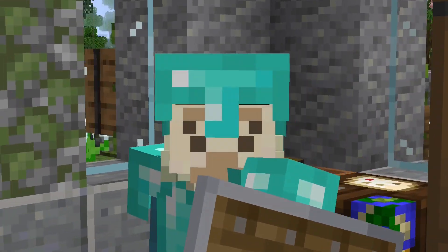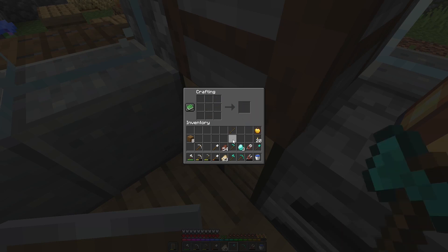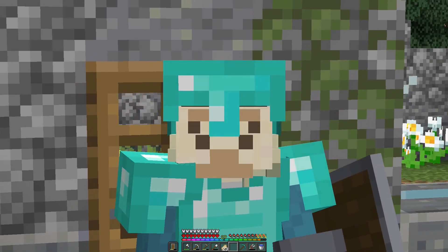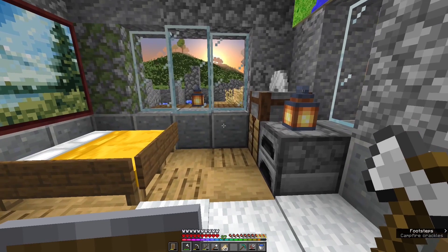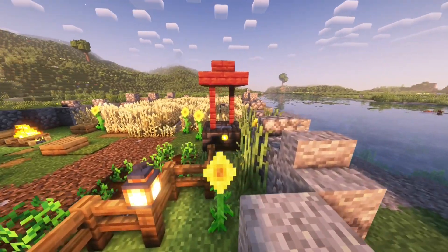Now it is time to craft everything made of diamond — the pickaxe, axe, shovel, the hoe, the sword, and of course the jukebox. Yes, we're only on episode two and I already wasted two diamonds on a hoe and a diamond on a jukebox, but luckily we can now get rid of these old iron and stone tools.